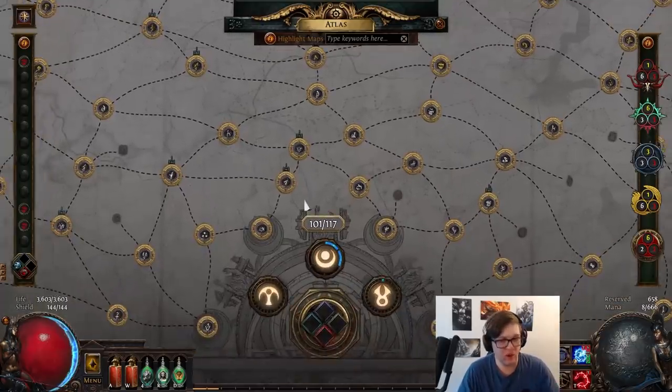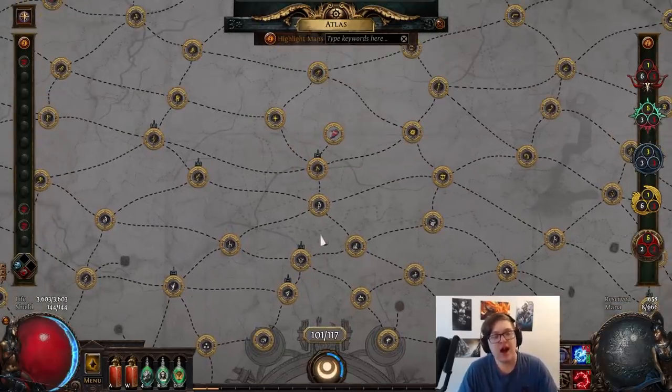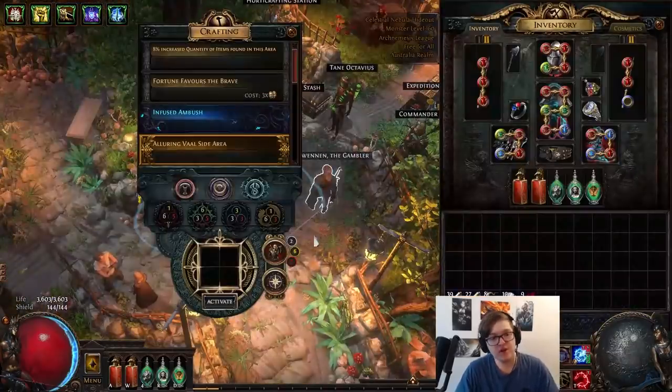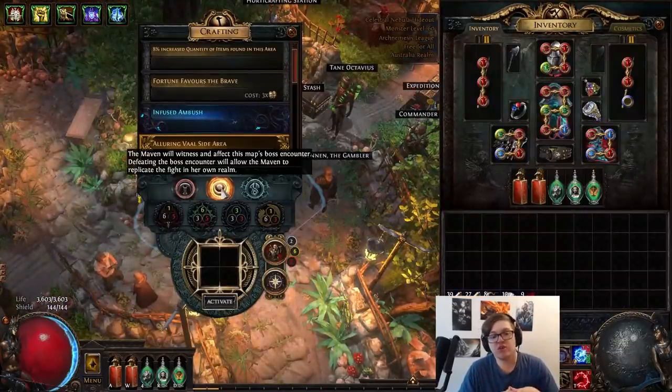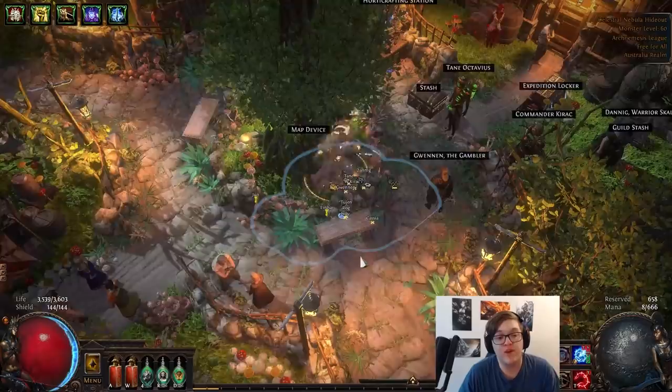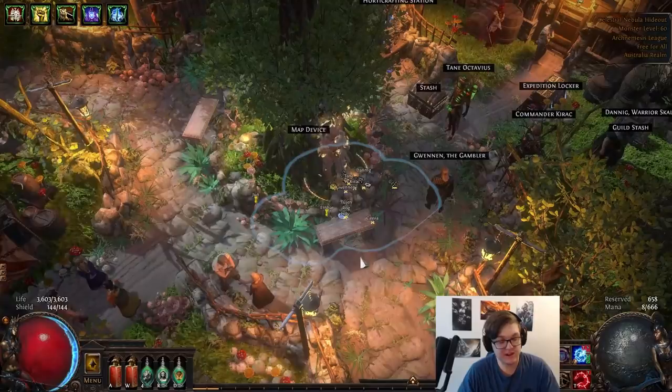You're going to cruise your way through white maps into yellows, and around the yellow point, you're going to start encountering the Envoy. The Envoy is going to tell you to have a chat with Maven, and you'll be able to start Maven witnessing maps, kind of like you're used to. The only purpose for witnessing maps is to gain access to the Crucible fights like before, with significantly nerfed loot — and that's going to give you some extra Atlas points to play around with on the Atlas passive tree.